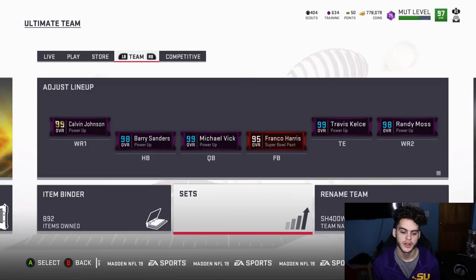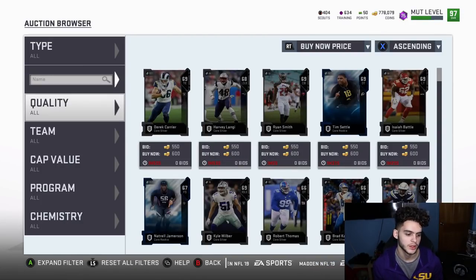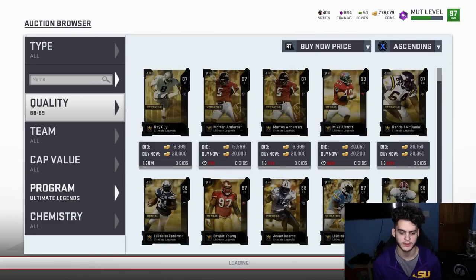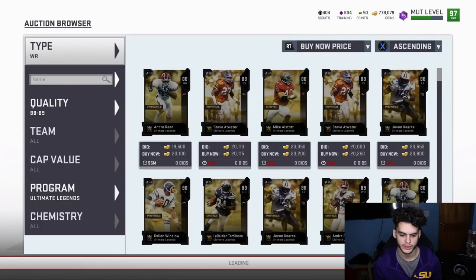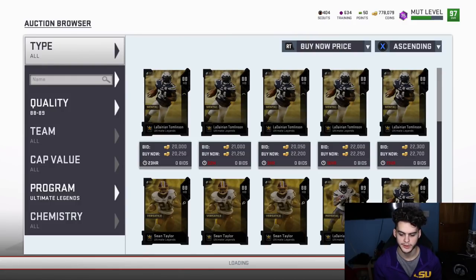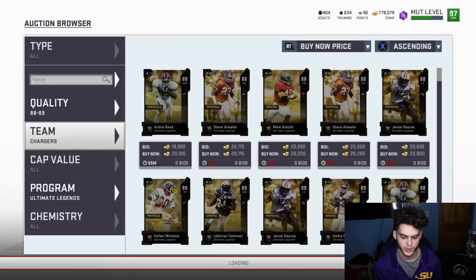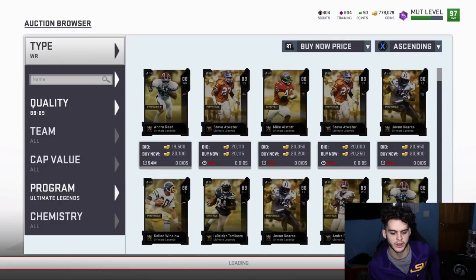Here's the trick: if you filter and snipe them properly, you can turn this into a method where you barely lose anything. Go to Ultimate Legends, filter by quality 88 to 89. You'll see cards around 20k. For example, Andre Reed at wide receiver goes for about 19k. I personally like the Chargers filter because there are multiple Charger players, but right now it looks like Andre Reed is the cheapest option.